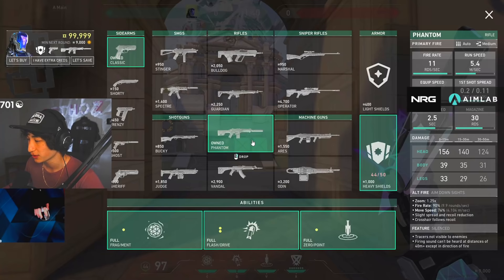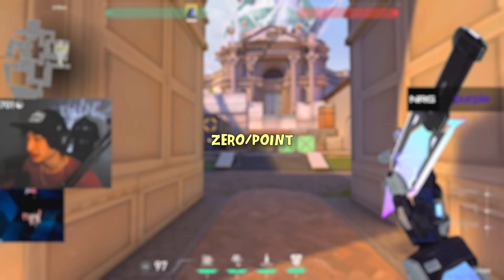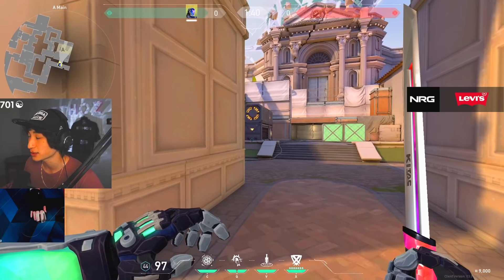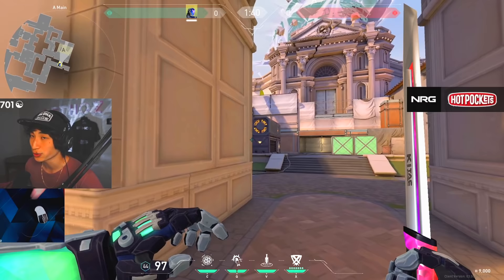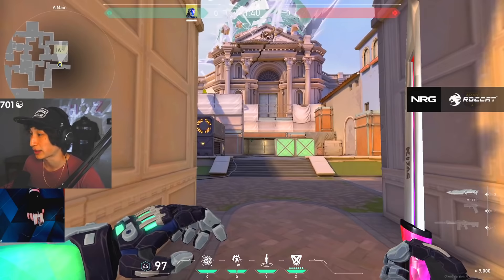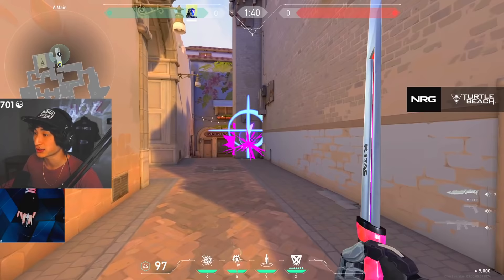Next we have the ability-nullifying knife, called the Zero Point. When you throw this knife it'll stick on the first thing it hits and suppress everyone within a giant radius. When you suppress them they can't use their abilities for around 10 to 15 seconds. On top of that, it tells you exactly who you've suppressed — it shows you the agent and how many players were hit. So it's great not only at clearing space and nullifying abilities, but also gathering info. You can throw a knife into a lane and it'll tell you if there's a guy there.